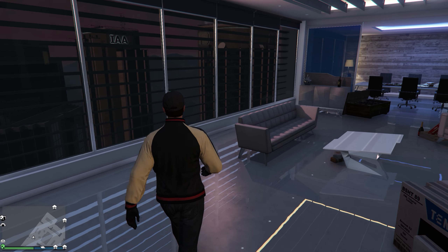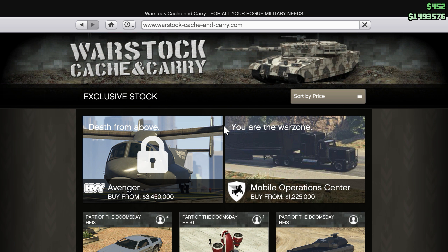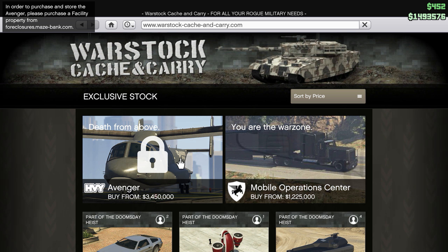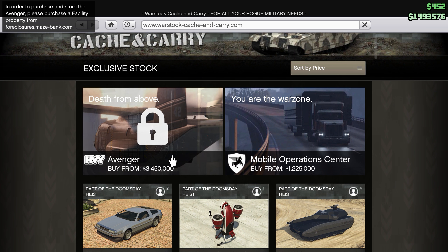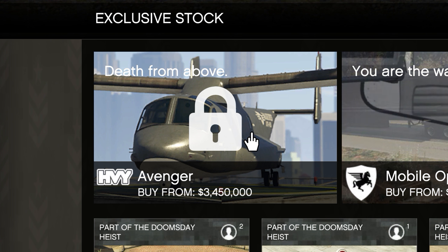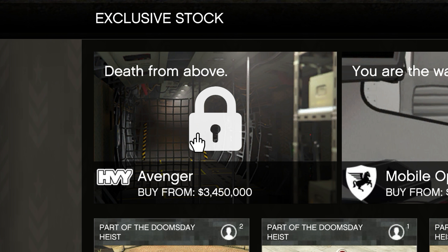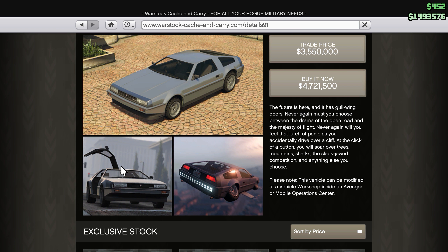Let's start by looking at what's available. There are nine new vehicles available at Warstock Cash and Carry. First, there's the Avenger, which functions much like the Mobile Command Center from earlier this year. The Avenger is essentially an Osprey that can switch from helicopter mode to a forward-facing propeller mode. It also features space to walk around inside along with plenty of customizable weapons. Then there's the DeLorean, which can be switched into a hover mode and flown around the city just like Back to the Future.